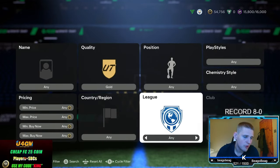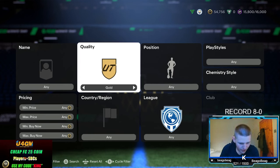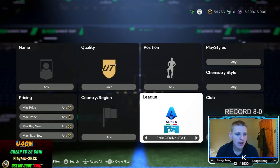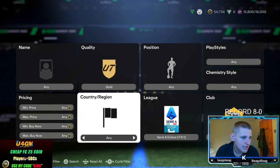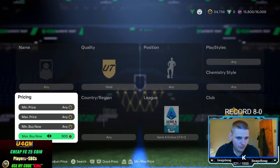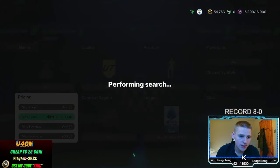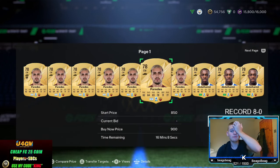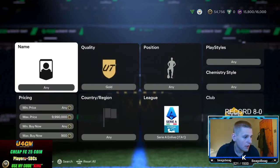The third and final method: quality gold, position, playstyle, chemstyle, nation all at any. League goes to Serie A. This time the club is AS Roma — not AC Milan, sorry about that. They are currently selling at around 800 coins and going instantly at 850.